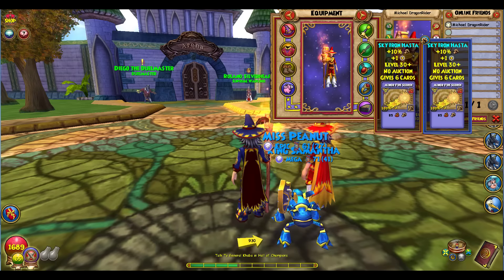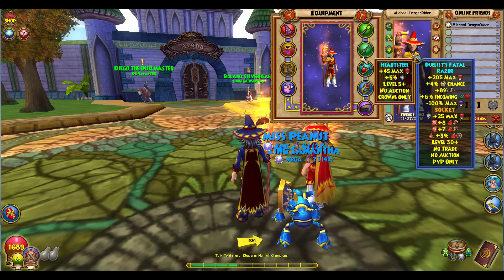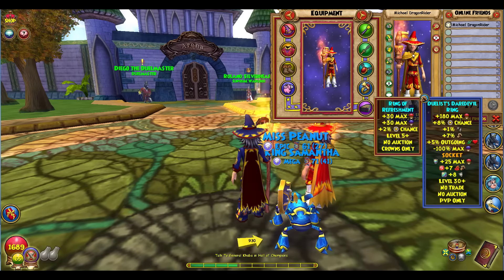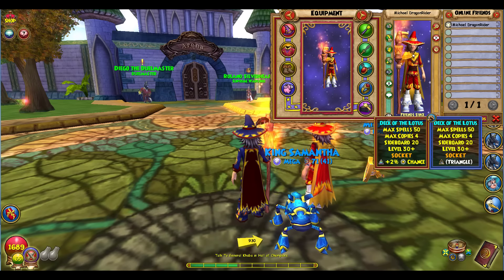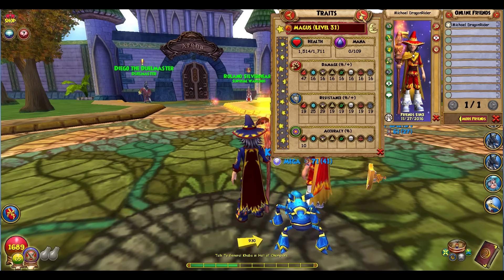For your athame, you're going to want the Sky Iron Hasta — you're not going to rock anything but that. For your amulet, get the Heartsteel, the Nightshade Choker, or the Life Mastery Amulet depending on what spells you train. I prefer the Life Mastery Amulet, but since I don't have it on this account, I'm using the Nightshade Choker. For ring, I recommend the level 15 crown shop ring. For your deck, you've got to have the Deck of the Lotus — you can socket accuracy on it, which I prefer.